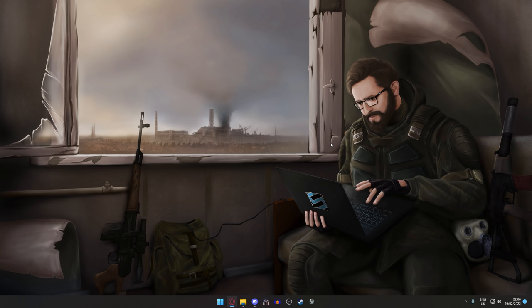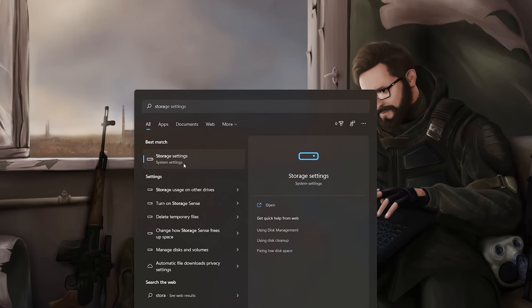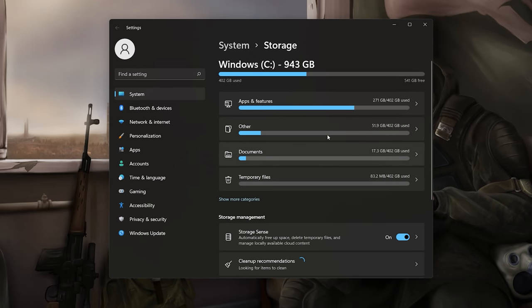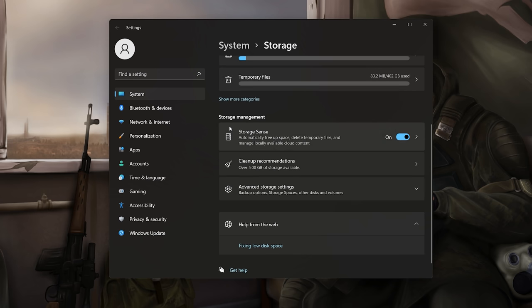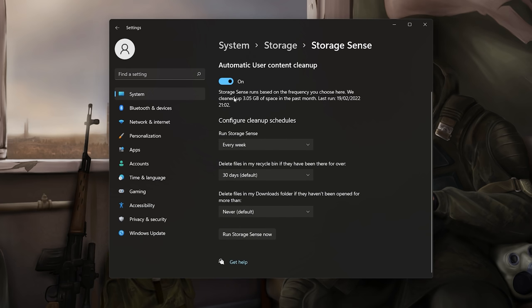You can also automate the cleanup of your temporary files. Press the start button, type 'storage', and go into storage settings. Under storage management, find 'Storage Sense' and make sure it's turned on. In here it runs a user content cleanup — it's cleaned up three gigabytes of space in the past month just by running every week. You can set this to run every week, every month, or only when disk space is running low.